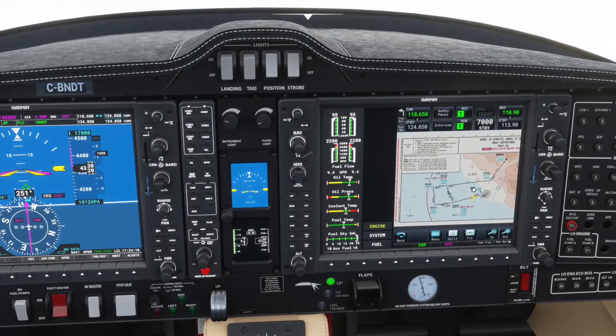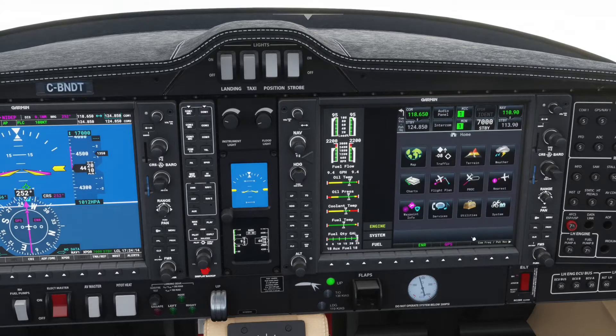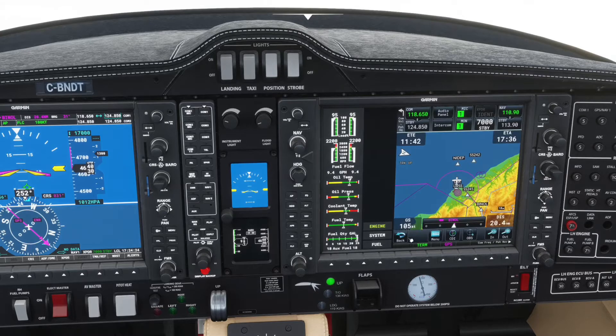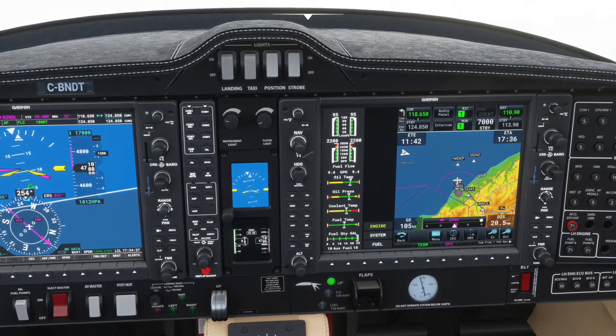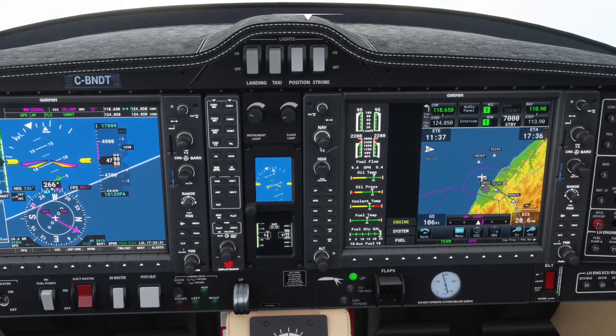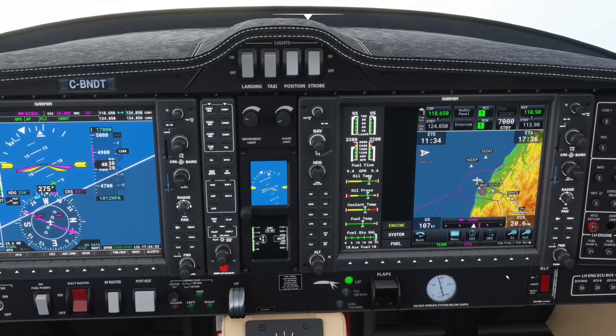Back to the chart — we want to be at or above 13,000. ATC clears us direct to BINOL, so we go direct-to in the flight plan, select BINOL, activate. You can see it's cycling direct to BINOL there, saving us a bit of time instead of having to go all the way out and back.